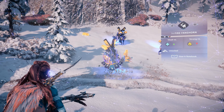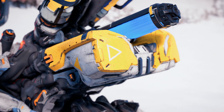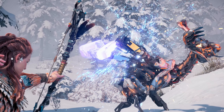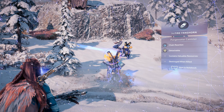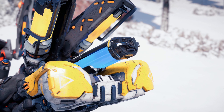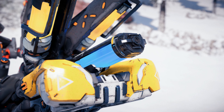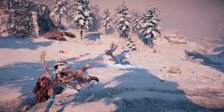Next, let's study the Fanghorn's weak points so that we can exploit them in battle. Starting with its resource container: this container sits just above the machine's haunches and acts as the machine's primary resource storage. Tear it off to collect its contents, which can include blast paste. The next weak point is its single purgewater canister that sits just above the resource container and acts as the machine's purgewater storage. Tear it off to collect the resource, or shoot with a well-aimed purgewater arrow to detonate and inflict the drenched state.